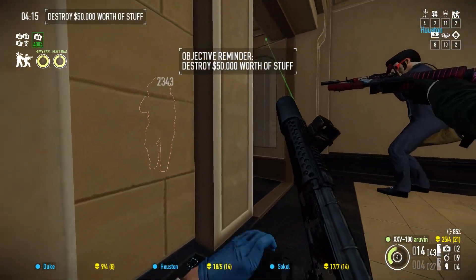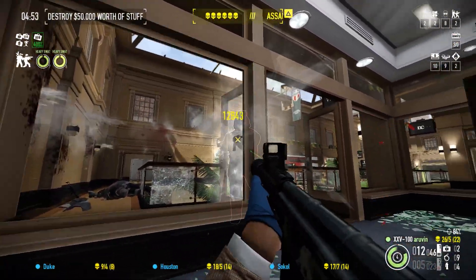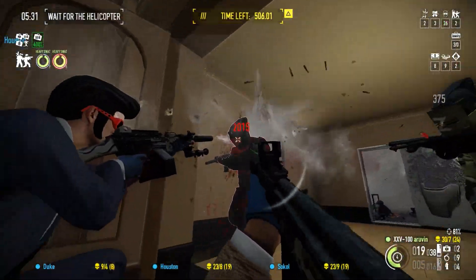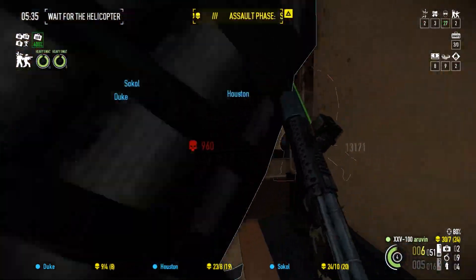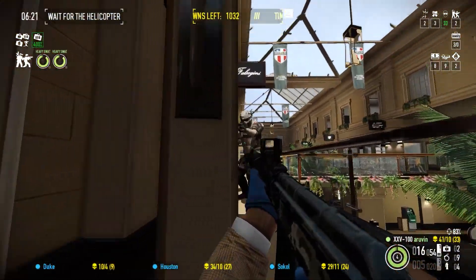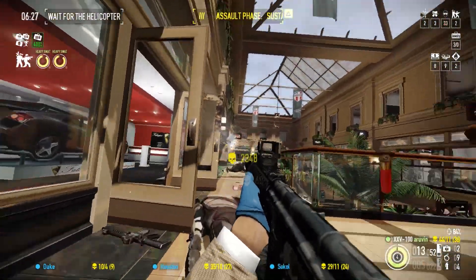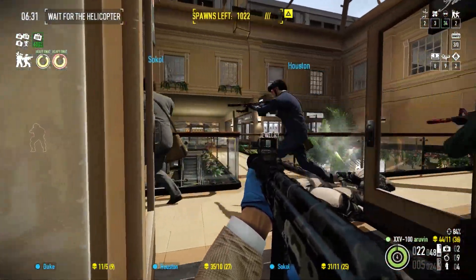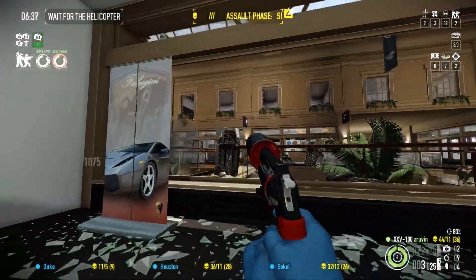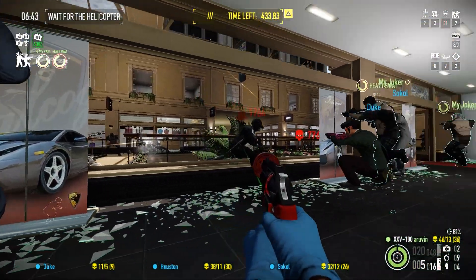So how do I gauge whether a weapon is up to par for a certain difficulty? I measure it by magazine clips or by the number of shots I make. If I use 2–3 shots to take out a taser or automatic unit, I'd say that's acceptable. In the next clip, you will see me using the Gizma shotgun — I think I unloaded about 3–4–5 magazines into the face of an LMG dozer and it's still going.